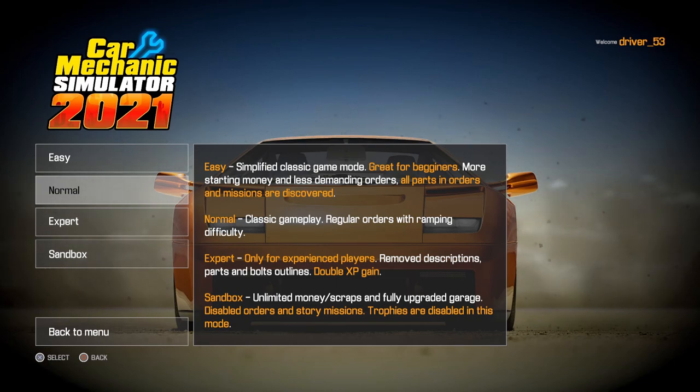If you just want to have a good time, Sandbox is the one for you — unlimited money, scraps, and a fully upgraded garage. Orders and story missions are disabled. Trophies are also disabled in this mode, so you won't be earning trophies in sandbox, but you can jump right in and have fun without struggling at the very beginning.